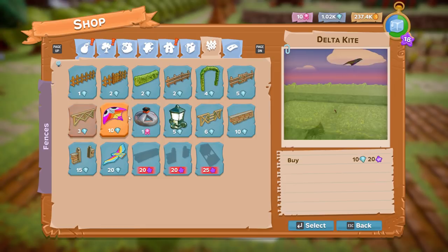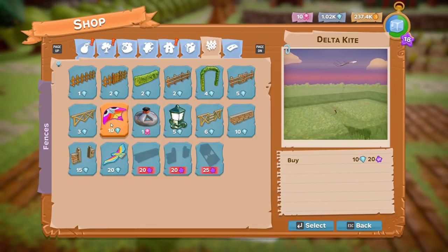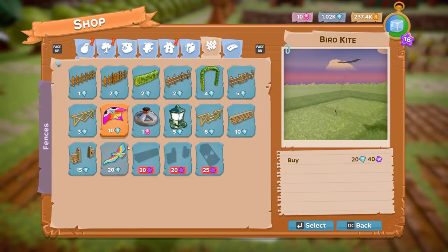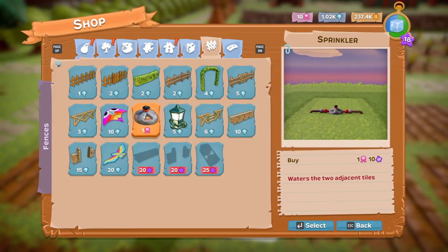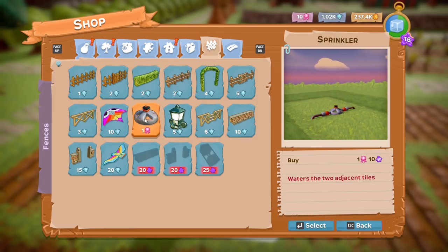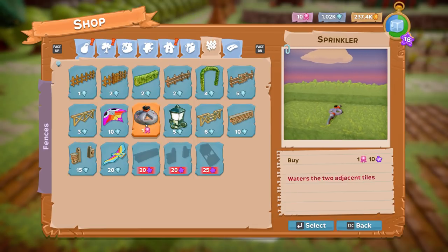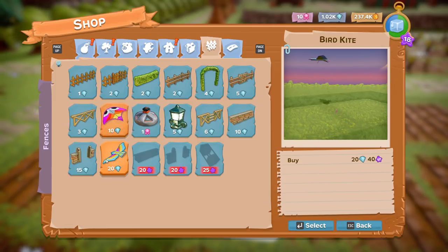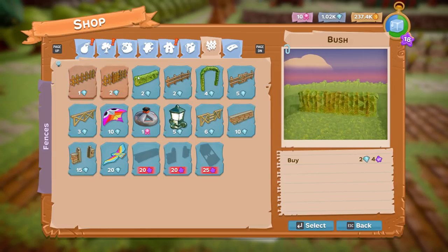A delta kite — but these aren't bought with Easter eggs, you buy them with medals. But that will permanently make everything quicker so that would be totally worth it. So I'll put the honey stall in and use all of my stuff to make sprinklers — it'd be really good. These kites are beautiful, they'd be so pretty.